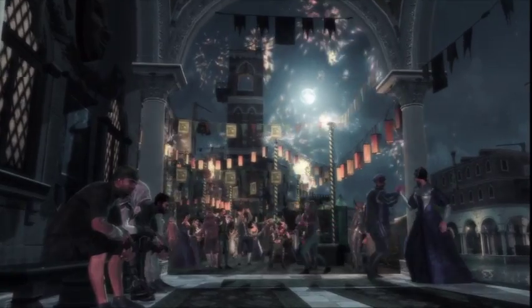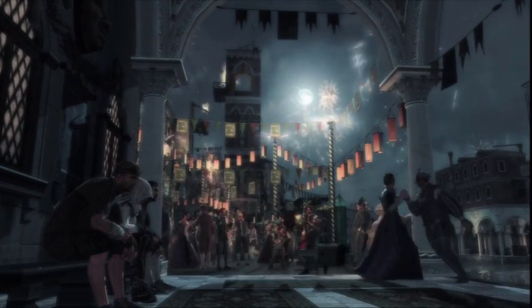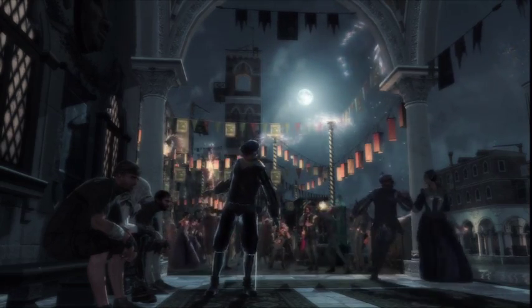And here we are — Venice at the end of the 15th century. A new time period and a new hero: Ezio Auditore da Firenze. He's on a quest for vengeance, which you'll learn more about as the game progresses.